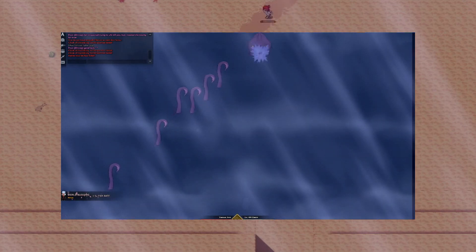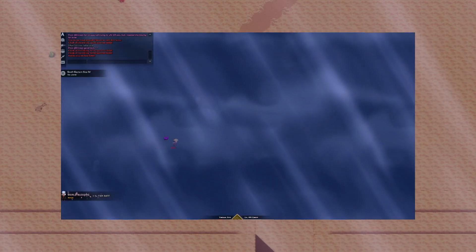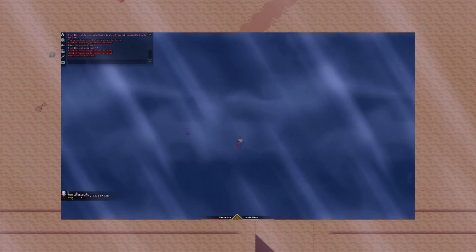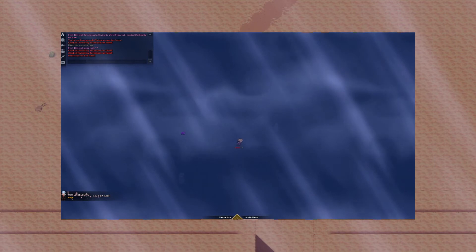The way you want to do that is: when you enter the room, you want to run diagonally. You don't want to run left and right or up and down because it can still hit you. But if you run diagonally, somehow the Kraken just can't hit you. So when you're grabbing it, run diagonally and then exit the map.